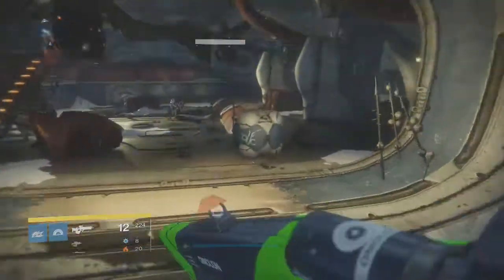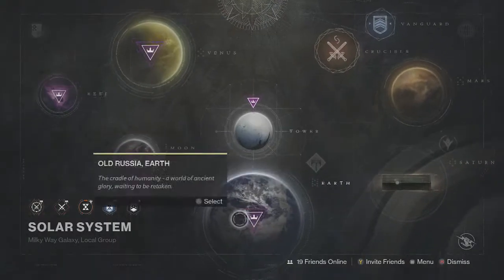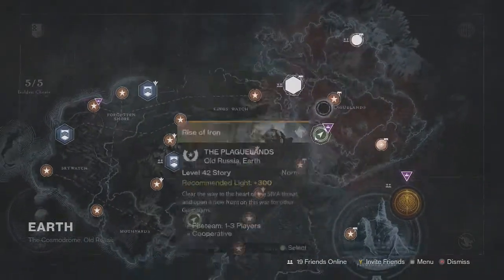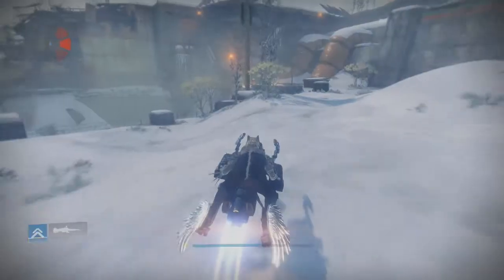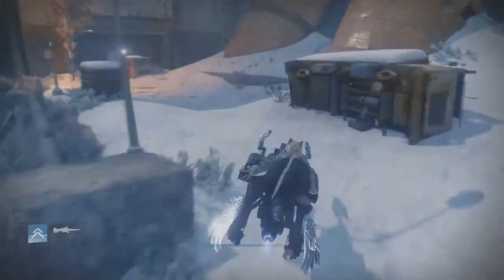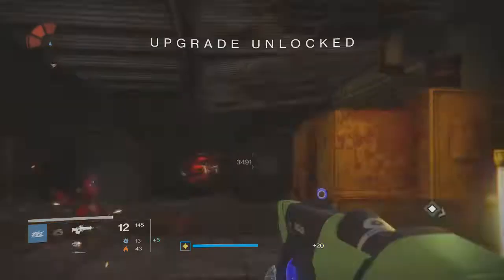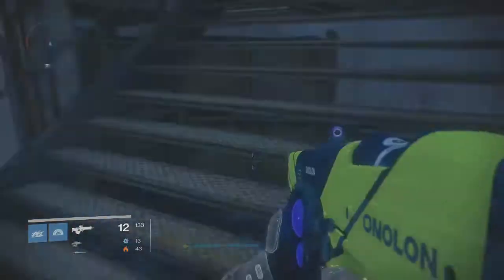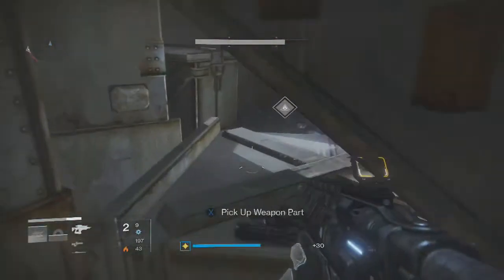You can skip this entirely if you just dismantle your old Kvastov if you still have it. Once you complete one of those, go to the patrol mission on the Plaguelands again and head back to the Cosmodrome area. This time head to Hangar 13, or the area where you got your original ship, and under one of the stairways you'll find one of the three parts for the Kvastov — just hold X or square depending on your platform and pick it up.